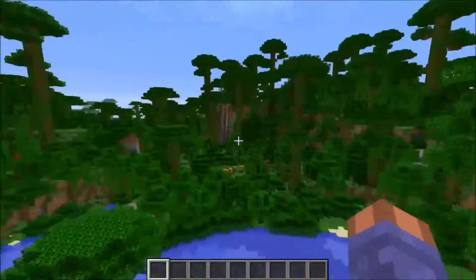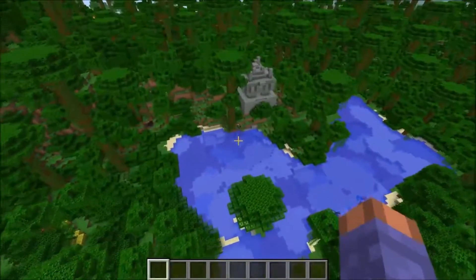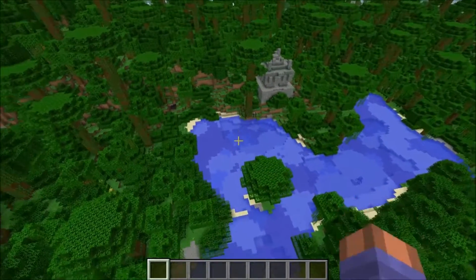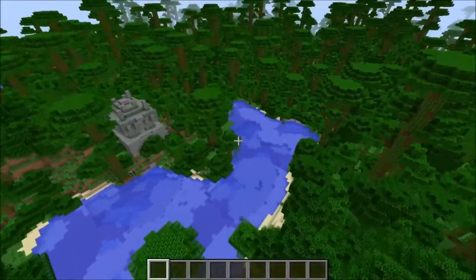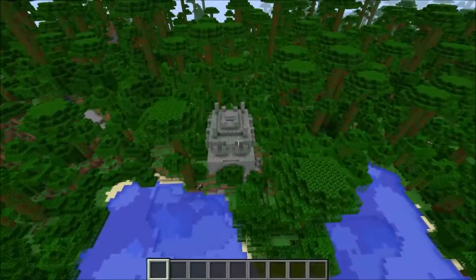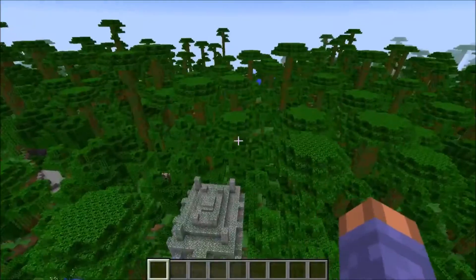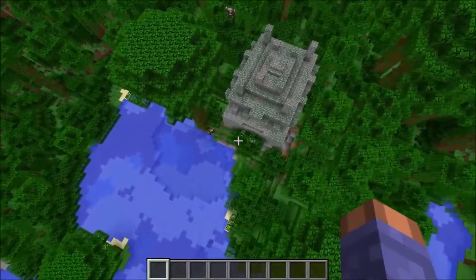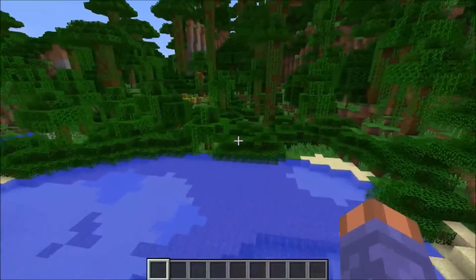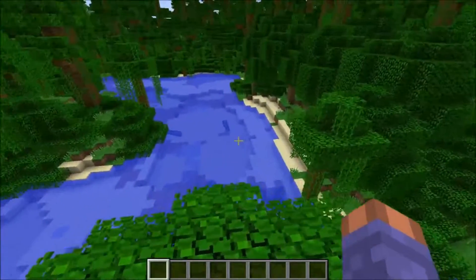So let's get an overview of it. As you can see, you spawned right over there. You have the Jungle Temple relatively close to spawn and a nice pond slash lake right there. There are other Jungle Temples in this jungle — it is a pretty decent-sized jungle, so it's not small by any means.